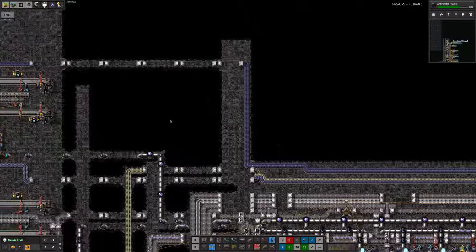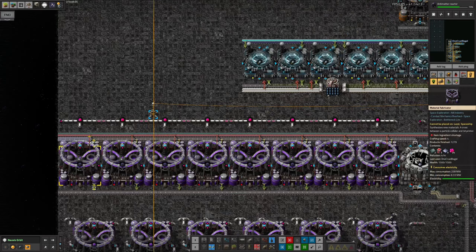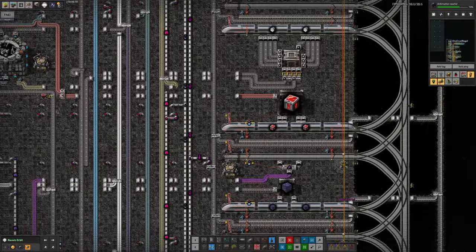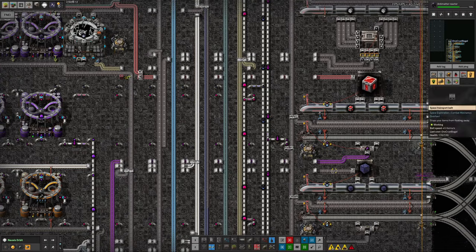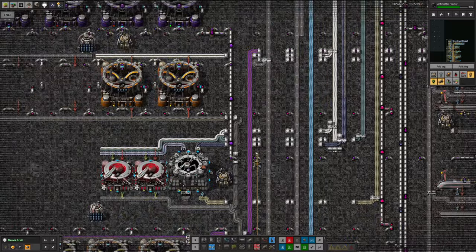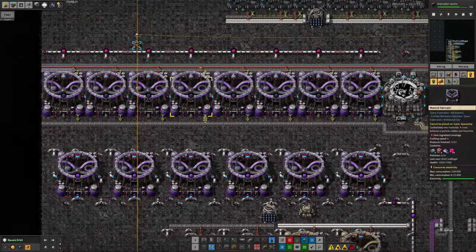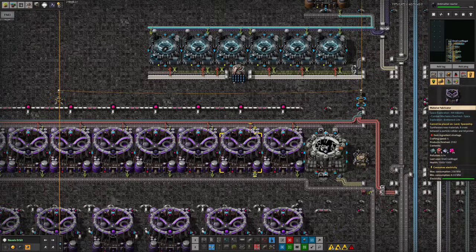To bring Naquium cubes over here I've set up an extended number of machines in the deep space science area producing them — at least in theory. They'll be dropped onto the belt here and passed over into a station for the train. The only thing to be concerned about is making sure we're making enough of them to keep absolutely everything happy, because there are so many different machines demanding cubes. I'm not sure this is going to be enough, and it slurps up so many Naquium ingots that I don't know if we can cope with bringing in that much Naquium.